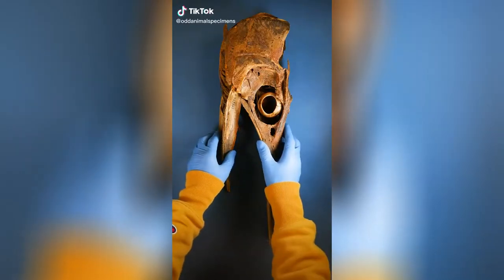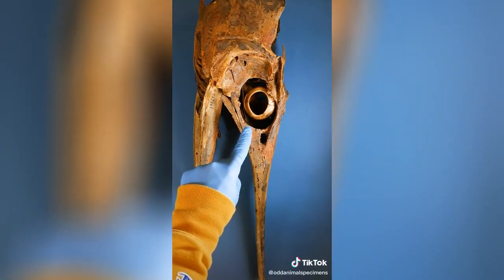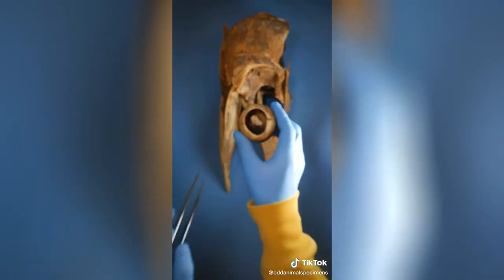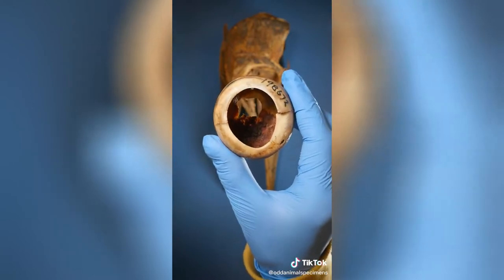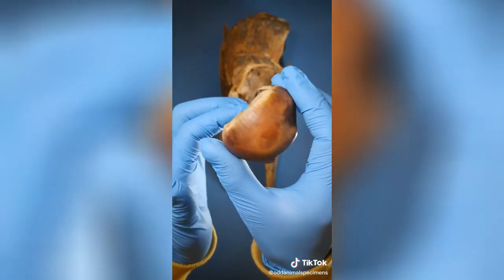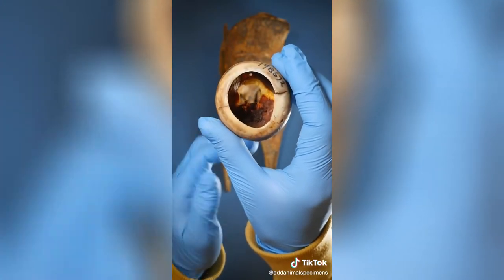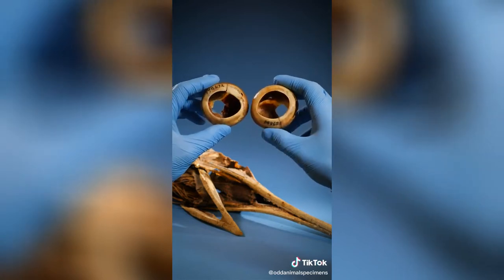This is a skull from a marlin. Wait, what's this? See this strange ball in its eye? This is called a scleral ring — it's an eye bone. Notice how it's the perfect shape to fit inside an eyeball. It supports the eye from the intense water pressure it experiences while the marlin swims in the ocean. So marlins have bones in their eyeballs.